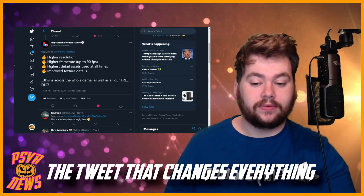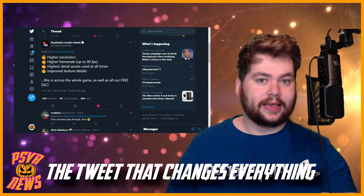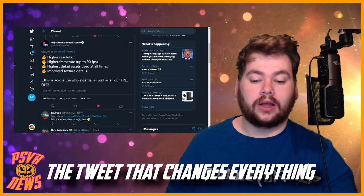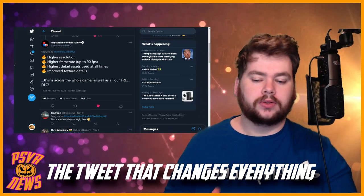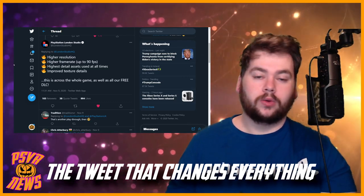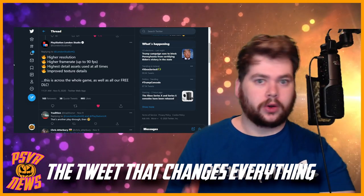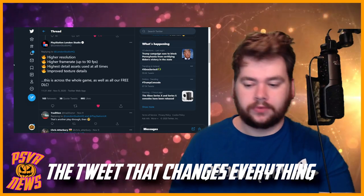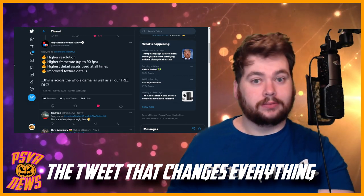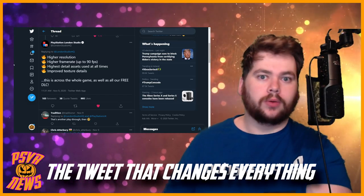The higher framerates — up to 90 frames per second. I assume we were on 60 frames per second before, so maybe they just take the cap off and it can hit that. 'Highest detail assets used at all times' — I'm kind of wondering about this one. Does this mean they're using the cutscene assets in gameplay? Because sometimes character models will have a higher poly count model in the cutscene, and then in gameplay they're a little lower to free up horsepower for the actual gameplay. And then finally, improved texture details — I'm wondering, did they just add higher res textures in this patch, or are these improved textures from cutscene models and stuff like that?